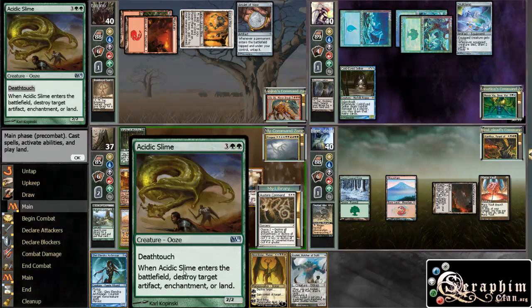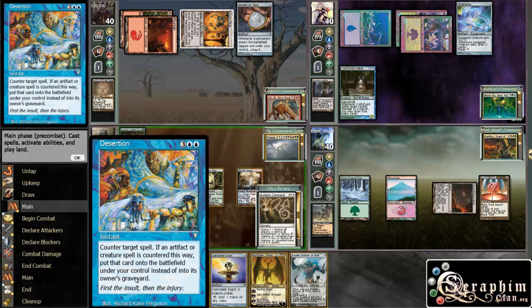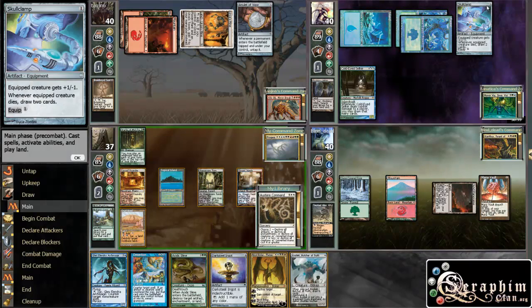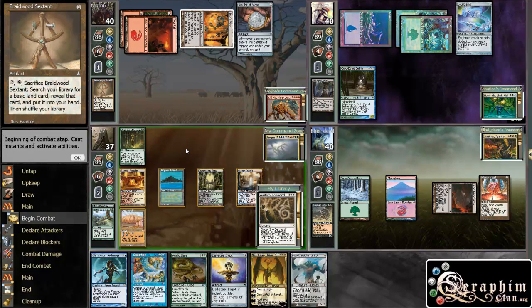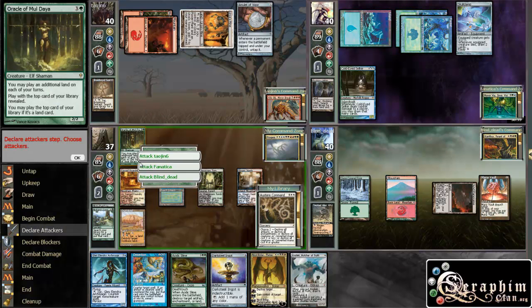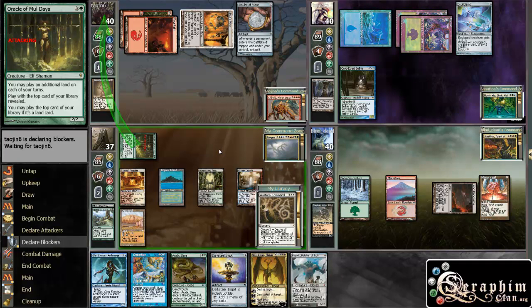It's really either leave the Desertion up or Acidic Slime. Do I really want to Acidic Slime? Nah. I think I'll just leave the Desertion up and pass, attacking whoever — yeah, that guy. I'll just leave the Desertion up; I think that's the best.